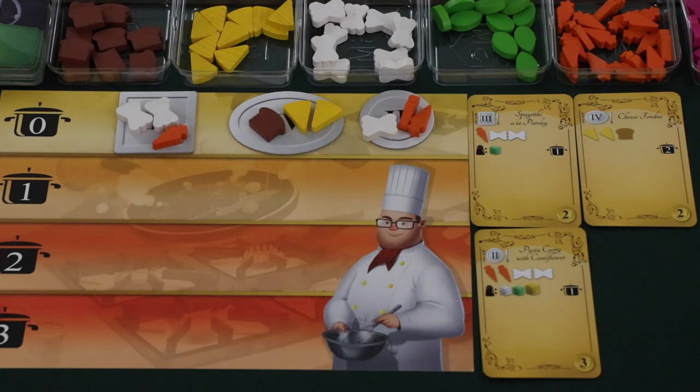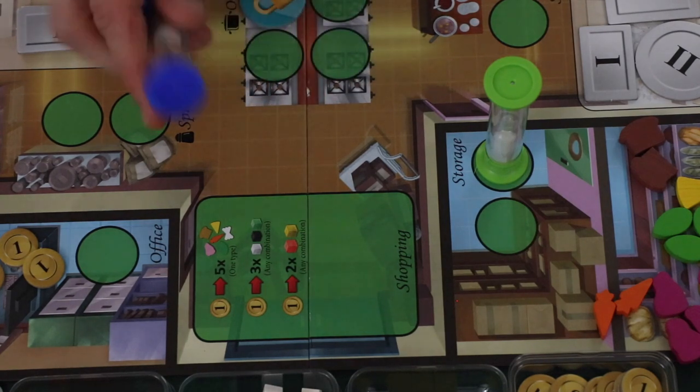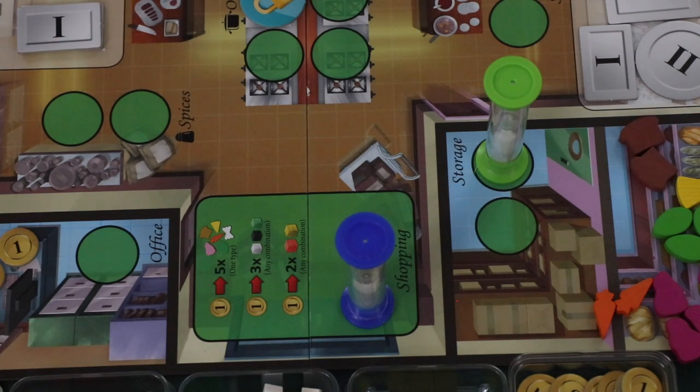Spices can be placed on plates after they are moved into the different levels — this is different from ingredients such as bread, cheese, vegetables, and pasta, which cannot be added once players have cooked their plates. If players need more ingredients or more spices, they can take the shopping action. To take a shopping action, a player simply places one of their workers in the shopping action area. There's no limit to how many players can take the shopping action at the same time.